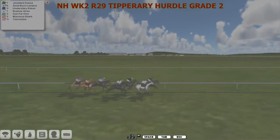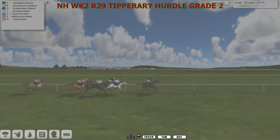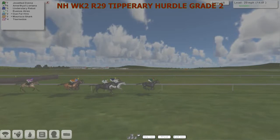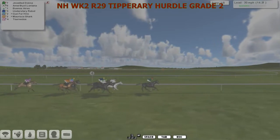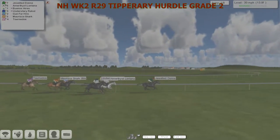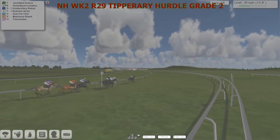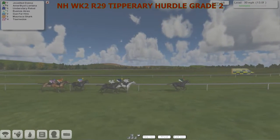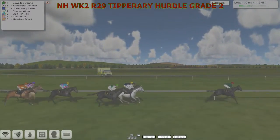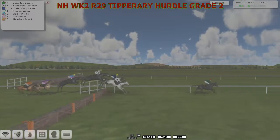Jord Donner is going to take them along from the grey Amethyst Lontana as they come to the first of eight flights. Some Champion Hurdle pointers here maybe. Tornidos is the one who's just struggling to go the pace at the moment but there's still a fair old way to go. Several more flights to take and Jord Donner is the leader. It's a long run towards the second flight. And over it they go.